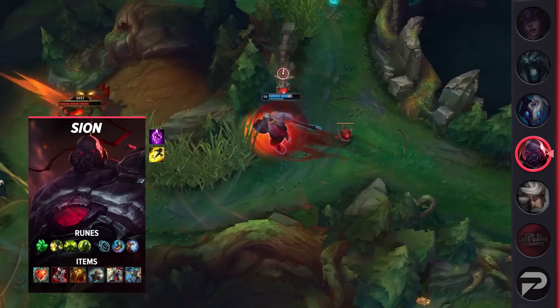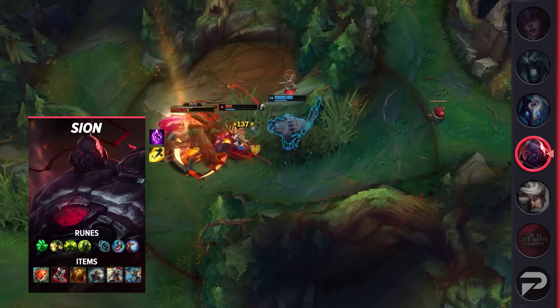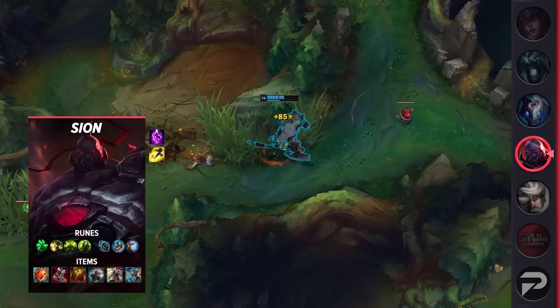As for your items, you'll be building Heart of Steel, Plated Steelcaps, Sunfire Aegis, Titanic Hydra, and Gargoyle Stoneplate, then finish off with Thornmail for the anti-heal, Hullbreaker for split pushing, or Force of Nature for magic resistance.